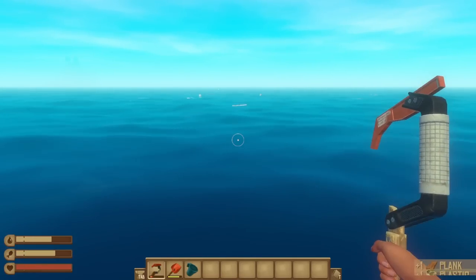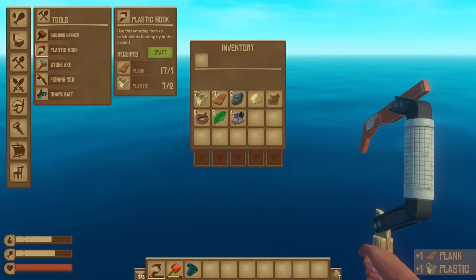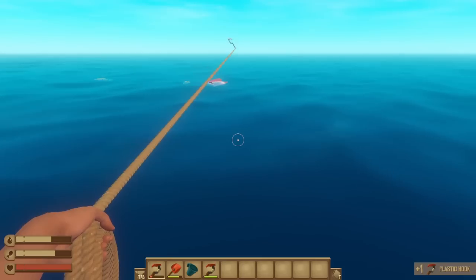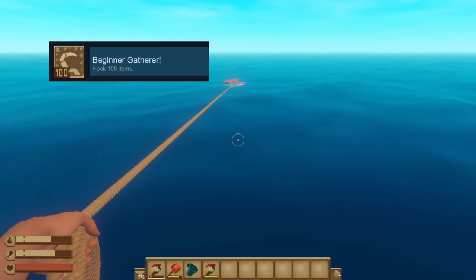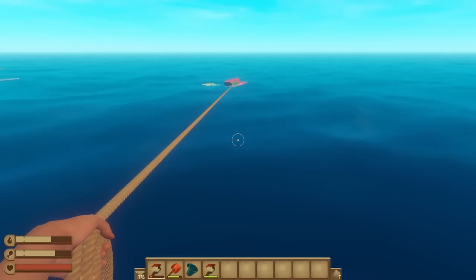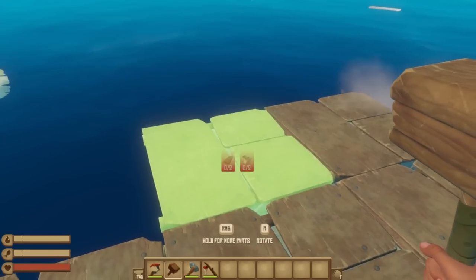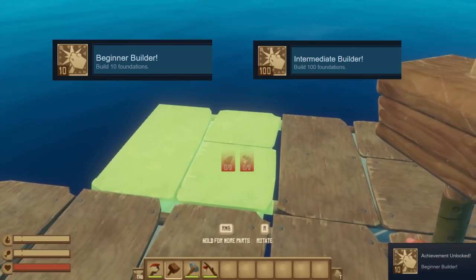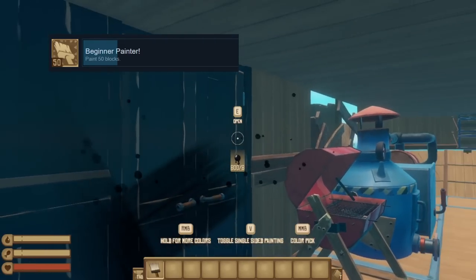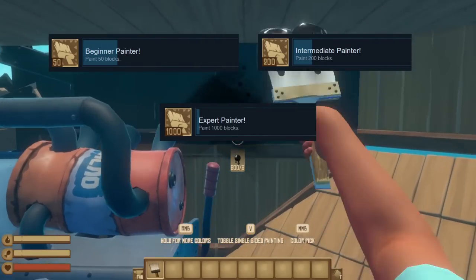The rest of the grindy survival achievements can be done throughout multiple worlds, so you don't need to do it all in one save, including the gatherer achievements for hooking in items. These come in three tiers of hooking 100, 500, and 5,000 items. Same situation with the three builder achievements for placing 10, 100, and 1,000 foundations, and the painting achievement for 50, 200, and 1,000 blocks respectively — also a bit obnoxious, but achievements nonetheless.